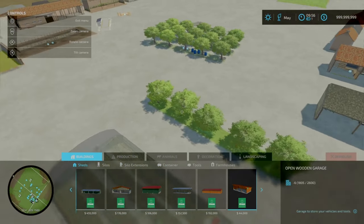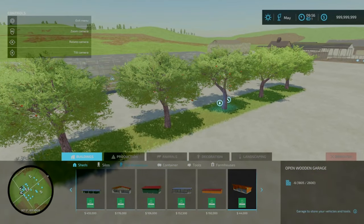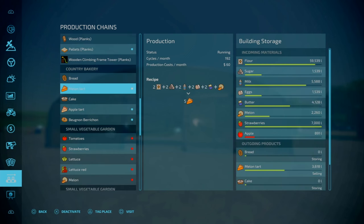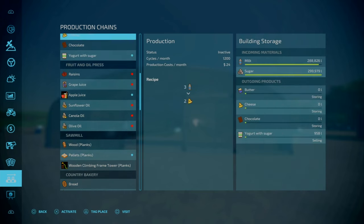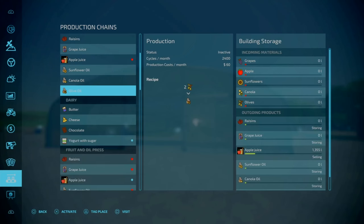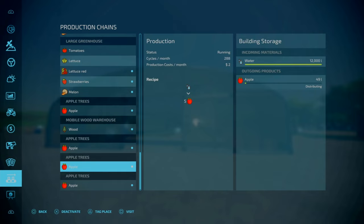Moving on to our last production: the apple orchard. This will be required for the apple juice and bakery items. From here you get three apple tarts and your brioches. It requires apples. Going into build mode under productions, orchards — personally I'd recommend having at least two or three of these running. Even though it says 12,000 litre capacity, the water is automatically handled. Five slots on console, goes down to one, and costs $5,000 each.